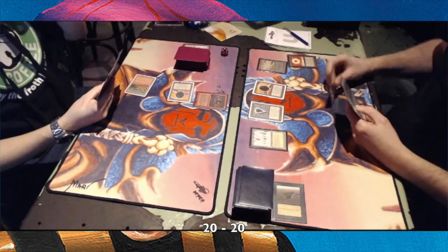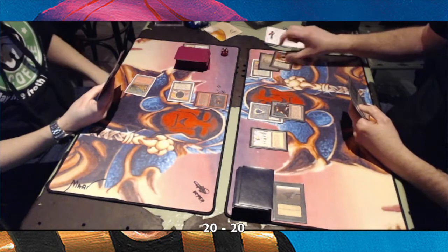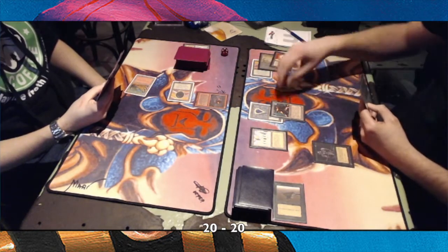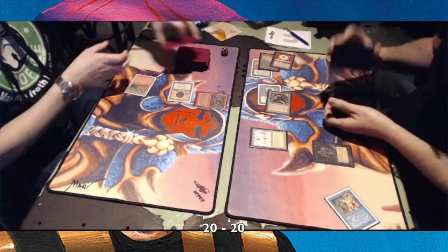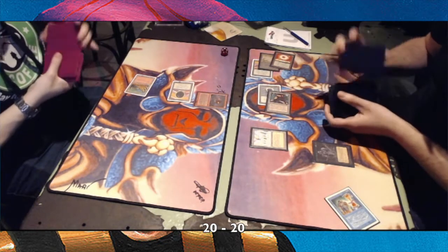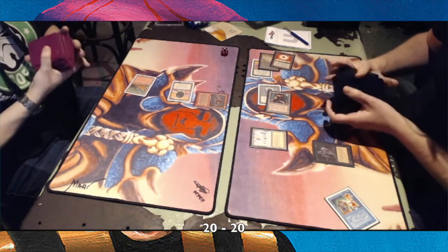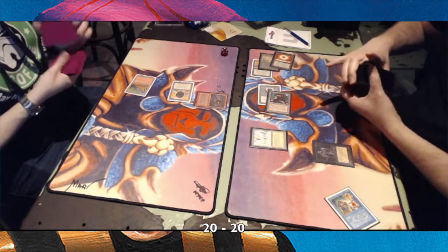When you look at the board presence, it's looking a lot better for Richard. Tapping four — and interesting! That's why he was playing out his entire hand: because after the Hypnotic Spectre there is a Time Twister. And that is that guy with that splash of blue, where you see the blue power being very decisive.